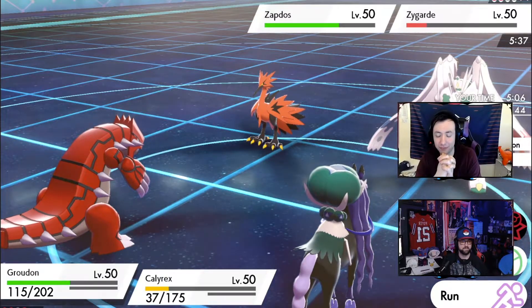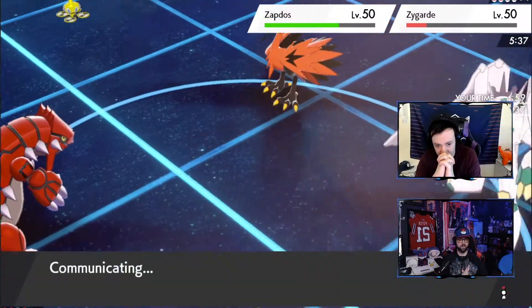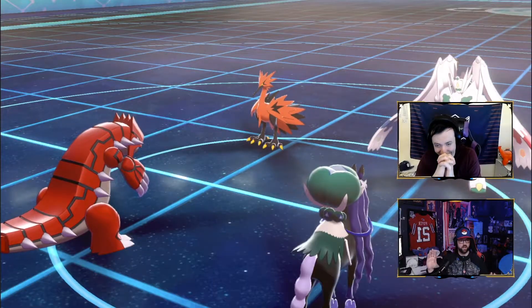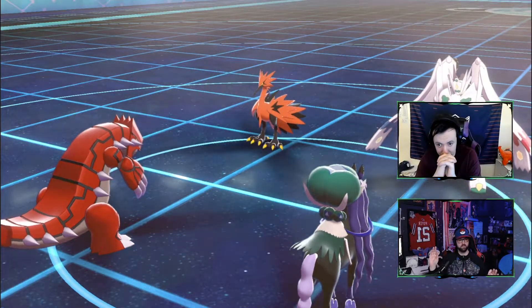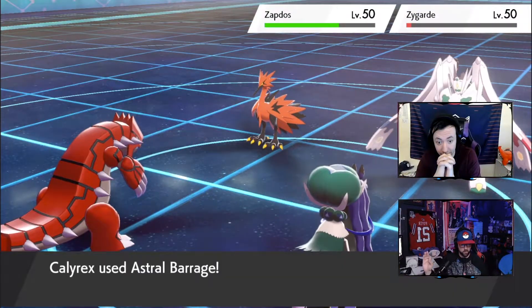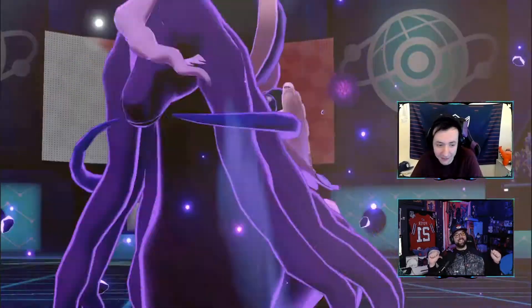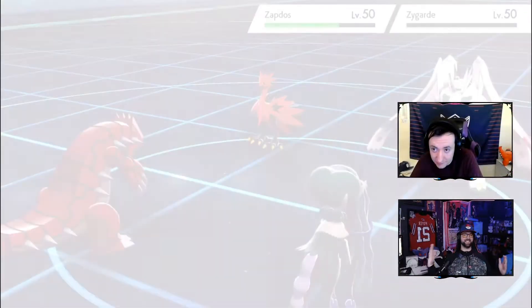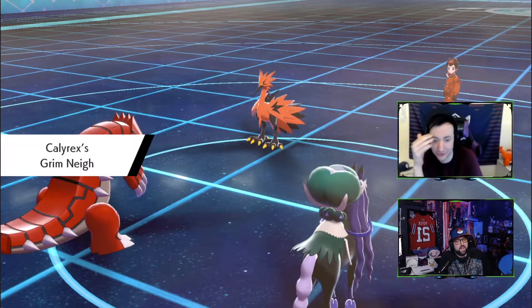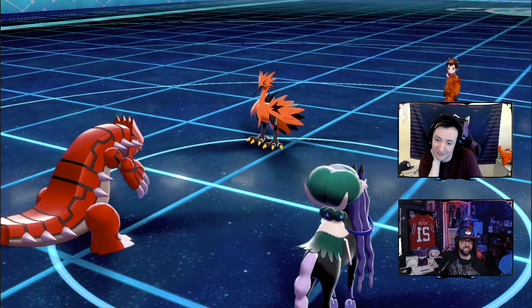Precipice Blades, Astral Barrage — let's just hope it works. It's going to work. Hit him. Check one. It's gonna work. It's game — we won! We just won after 75 different misplays! We've achieved the win. We didn't let Zygarde beat us. Oh my god. That would have been so much easier if we'd just hit Airstream on the right Pokemon.